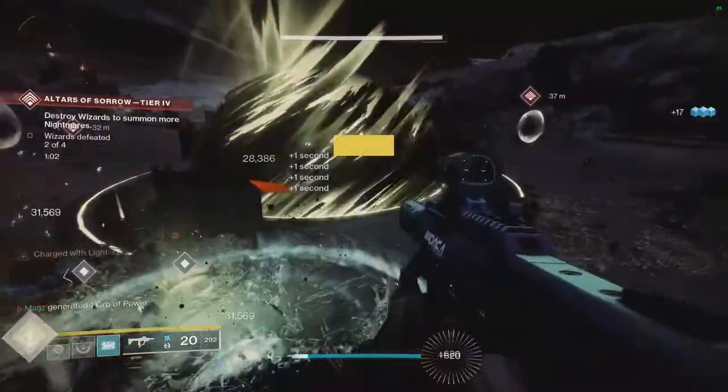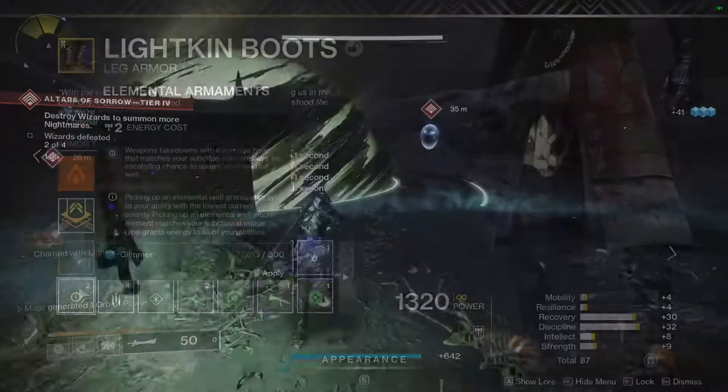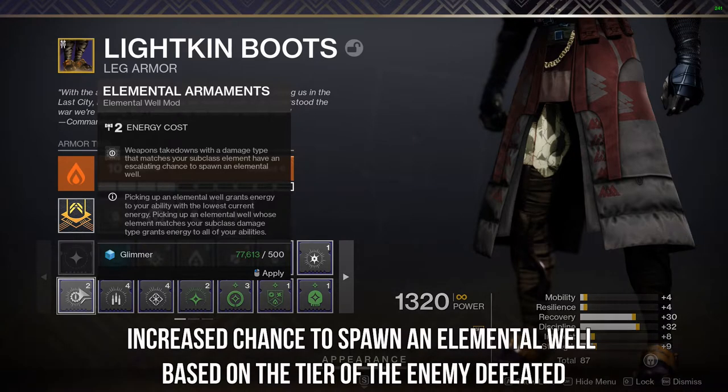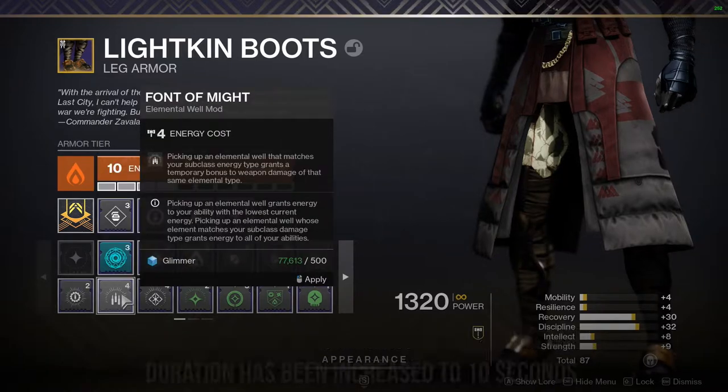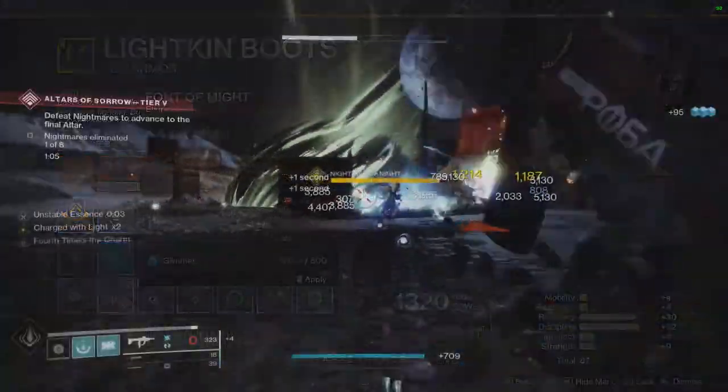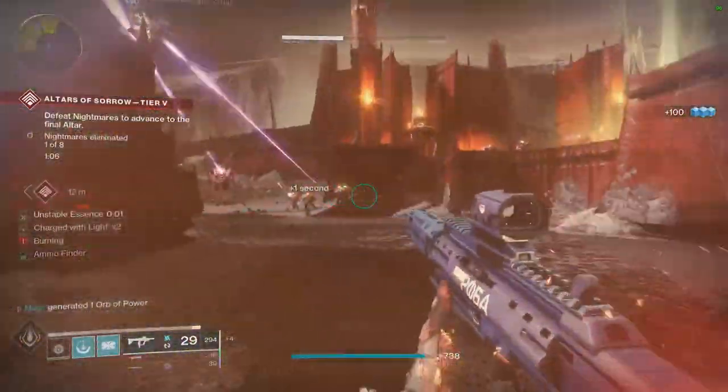A few elemental well mods are being tweaked to make them more viable in your builds. Elemental Armaments now has an increased chance to spawn an elemental well based on the tier of enemy defeated — the bigger the enemy, the better the chance to spawn a well. And Font of Might's base duration has been increased to 10 seconds, with the damage bonus increased from 10% to 25%.